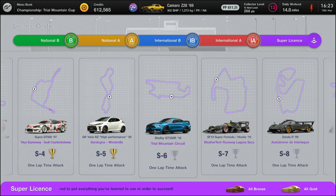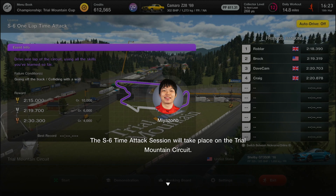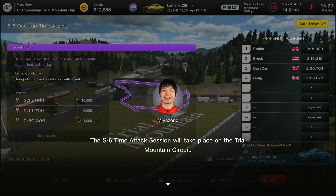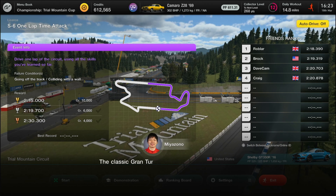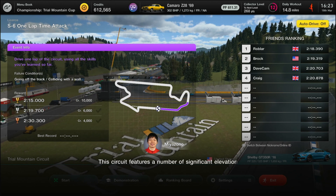Super License 6 sees us at Trail Mountain in the Shelby GT350R. Can I just say, horrible pig of a car to start with. It took me a little while to get used to this — I think I put 27 miles on the clock before we actually started a decent lap. This is the first time I've driven it.